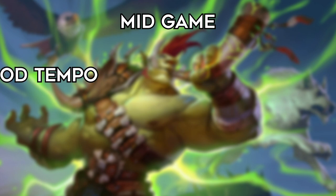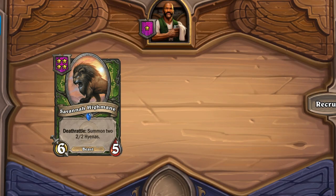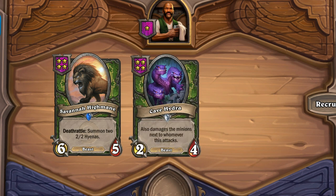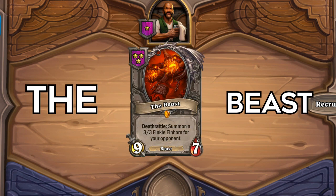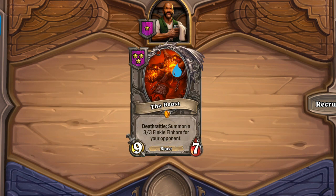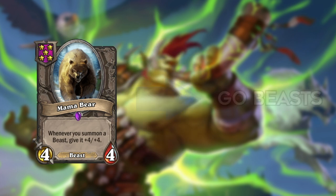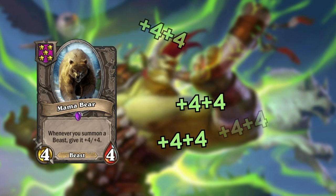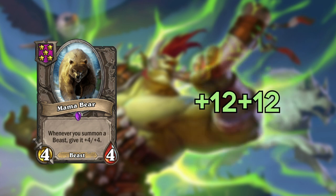For the mid game, beasts have a lot of good tempo options - actually some of the best in the game. High Mane is one of the best early 4-star units, and a Hydra or Macaw can fit into multiple compositions. But really, only if you hit an early Mama Bear will you be able to fully pursue beasts in the mid game. You'll be able to pump out stats unlike any other build, and pair gaming becomes extra valuable as your triple will get three times the Mama Bear buff.